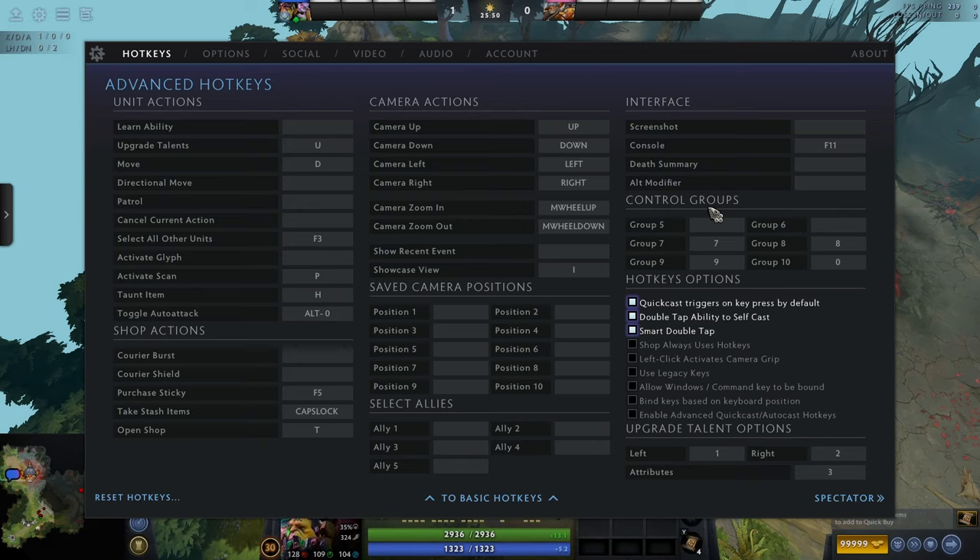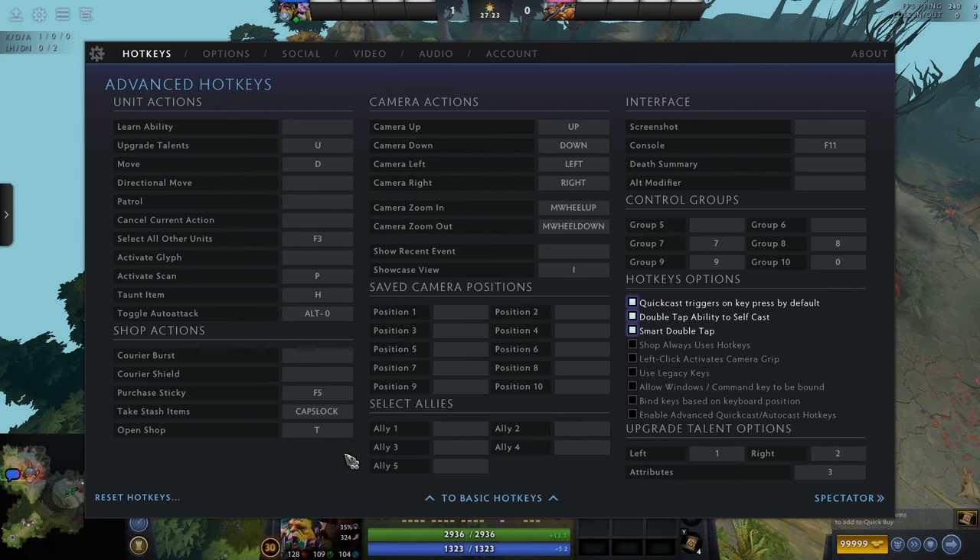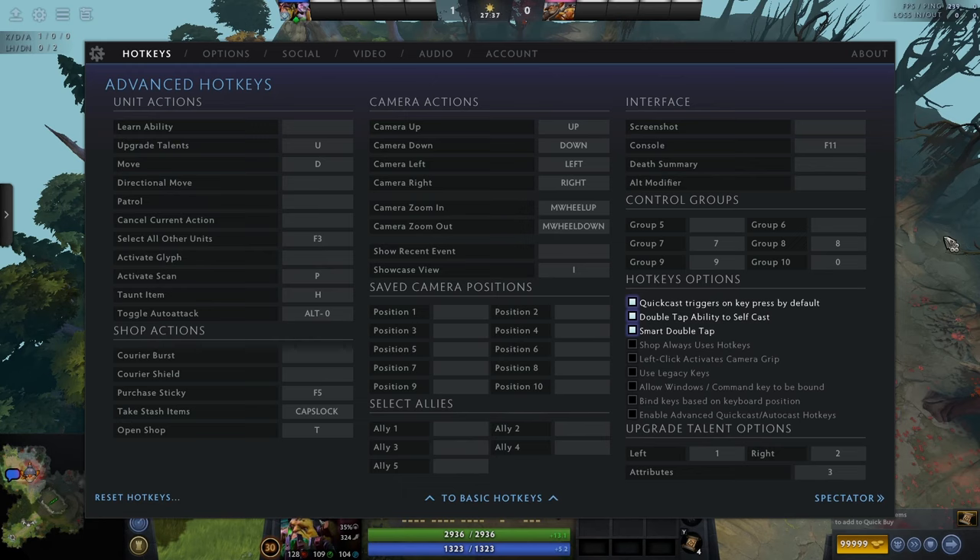Alt modifier basically means instead of holding alt, you press a different button. If you can self-cast an ability, holding alt will automatically self-cast it when you press the hotkey button. You can change alt to a different modifier key. I wouldn't really bother — I've never found a need for it. Double tap ability to self-cast is only meaningful for people who don't use quick cast. If you double-tap the ability key really quickly, it will count as a self-cast — this is a must if you aren't using quick cast.